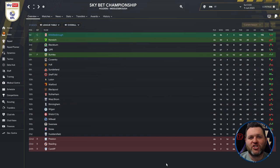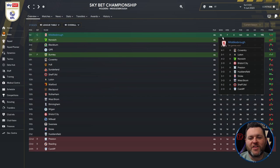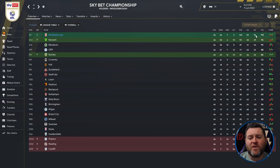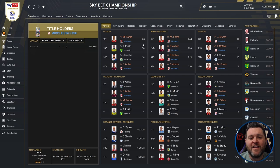Up next we move on to the Championship, looking at Middlesbrough. They are going up as champions, having won the Championship. They played 46 games, winning 36, drawing 7, losing 3, scoring a whopping 145 goals, conceding 53, giving them a goal difference of 92, and they finished on 115 points — winning the league by nearly 20 points from Norwich who finished second.